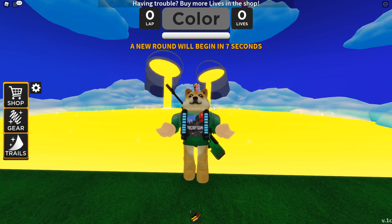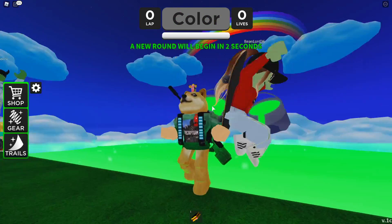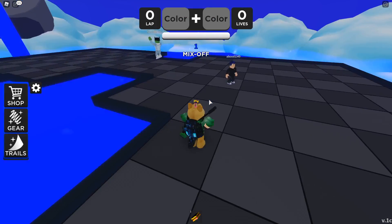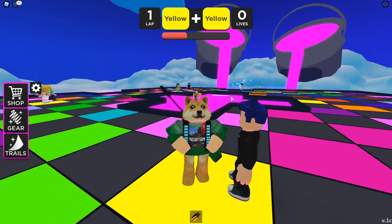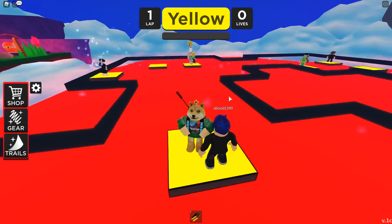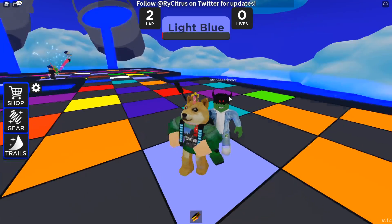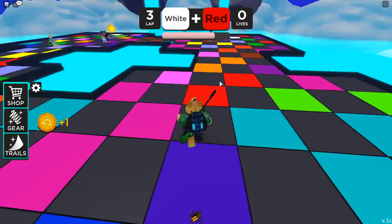Apparently Doge learned how to fly! I leave him for 30 seconds and he just learns how to fly. What is a Mix-Off? Oh, it's where we have to do math with colors - I'm calling this color math! We have to be really good at making colors. What is that - light blue? I'm just gonna follow this guy. He looks pretty scary but hopefully he'll help us.